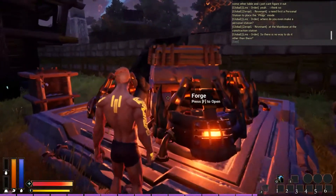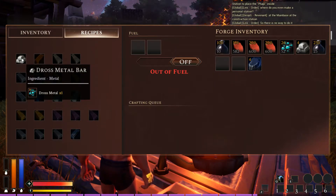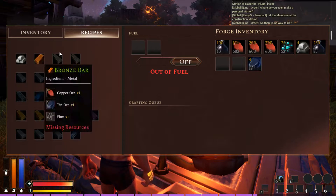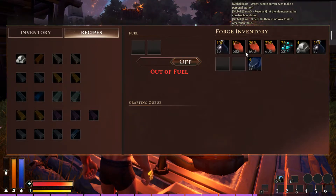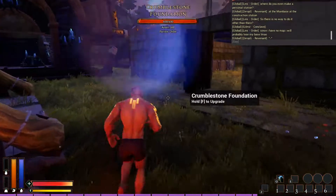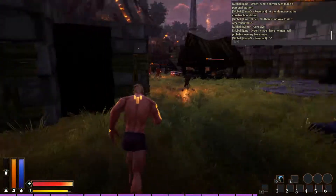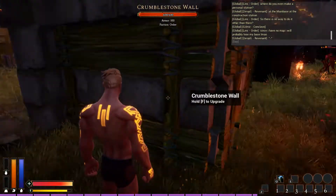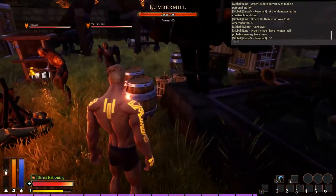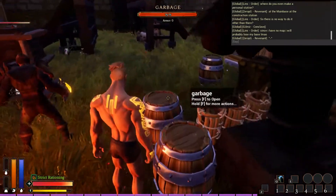There is a main base with a construction station. Here you have the forge. You can make metal bars in the inventory here in the forge. There is a lot of stuff — this is what we accomplished together.